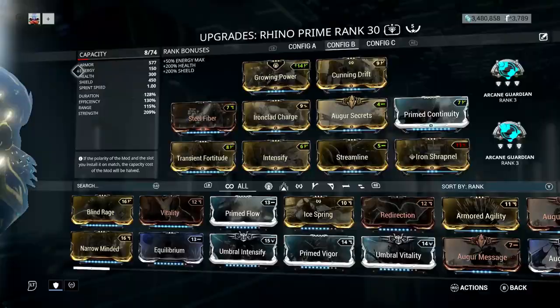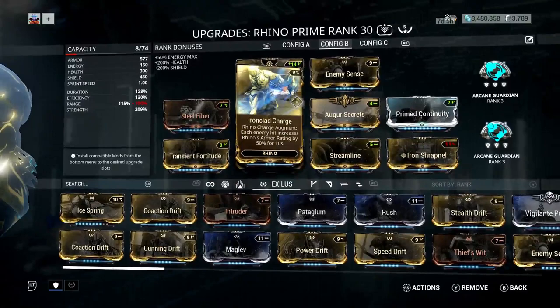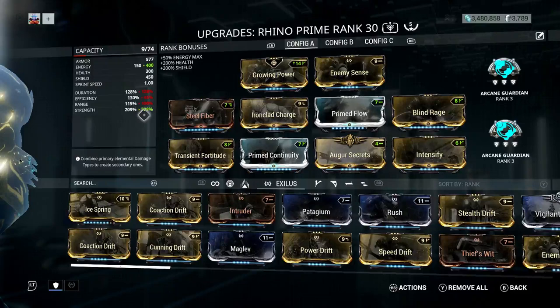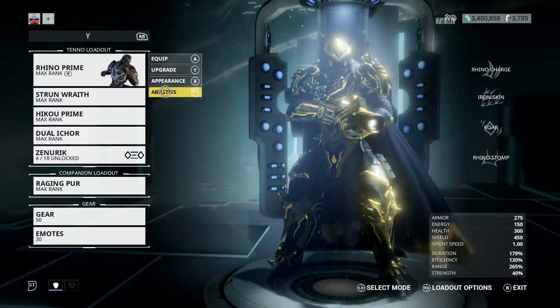Obviously I'm not doing that — I'm just playing solo and showing you how viable it really is. Now, this is the build I'm using right now. I don't have Cunning Drift on there — I had Enemy Sense because when you do survival, you just need Enemy Sense to bring those enemies in so you can get your life support. Enemies won't start running at you in survival until they appear on your map, and then they start sprinting. This other build is what max range looks like in case you want a CC build.